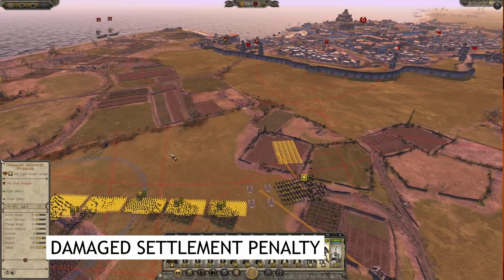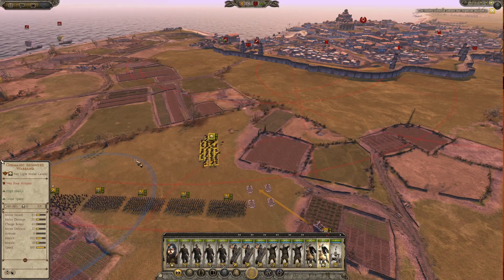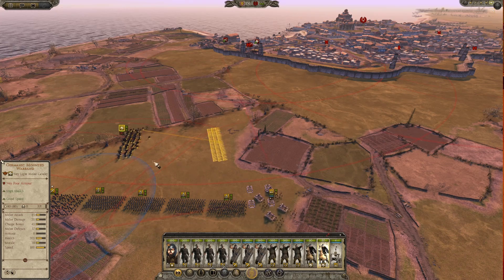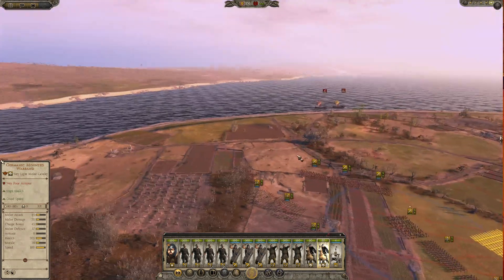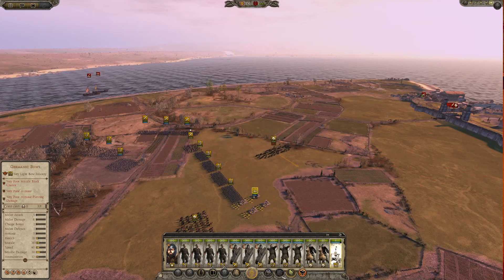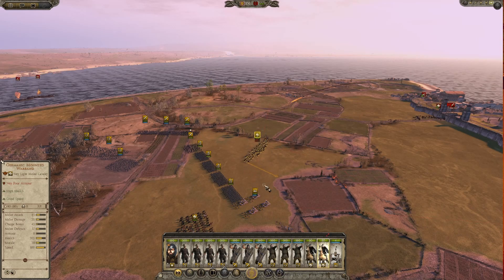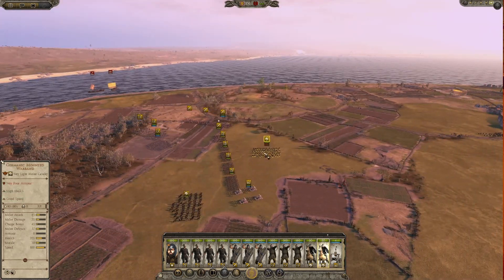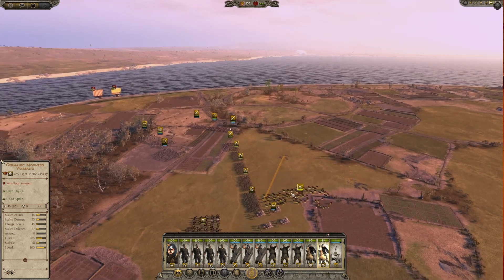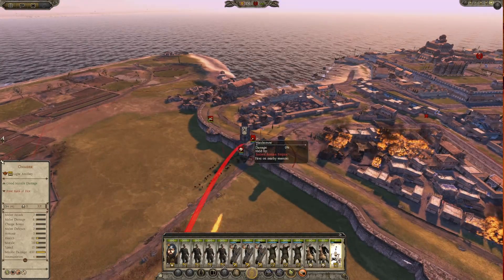The fifth thing is the penalty debuffs you get on the battle map if your settlement is damaged. In the beginning I didn't even notice the icon at the top of the screen where this is visible, but when I did, I realized why my units defended so poorly sometimes. The worse your settlement is damaged, the worse your unit stats become regarding morale, melee attack, and melee defense. So make sure to keep any frontier settlement in good shape and watch out for raider-type units. But this works both ways and can be used to your advantage when attacking — just drop a few flaming shots and let it burn.